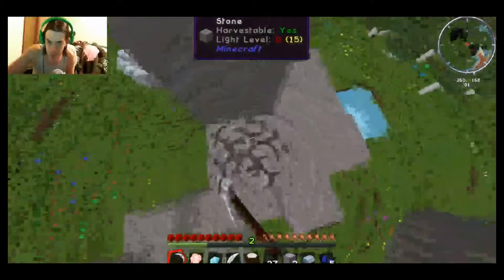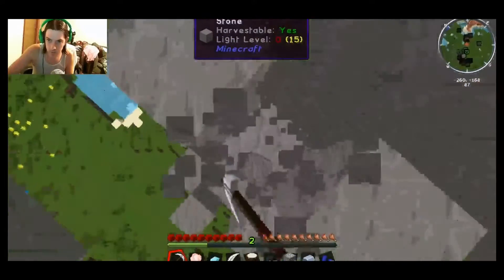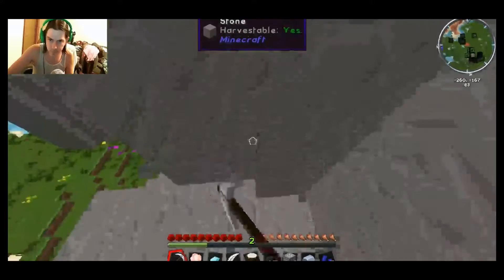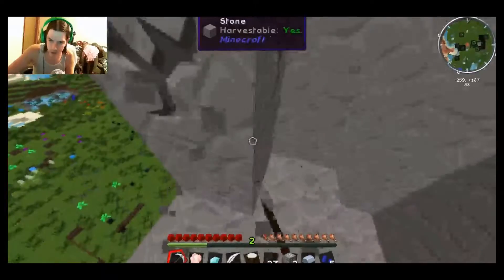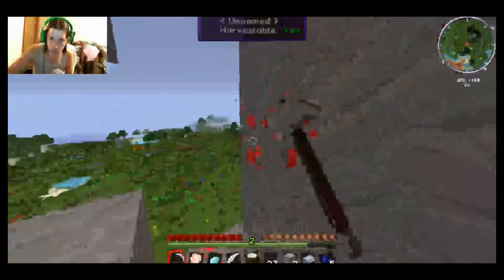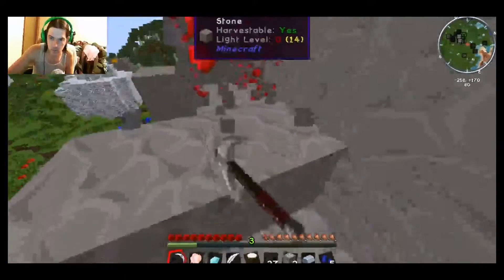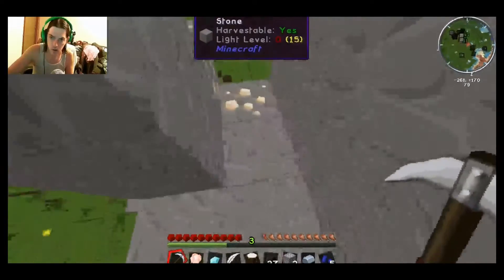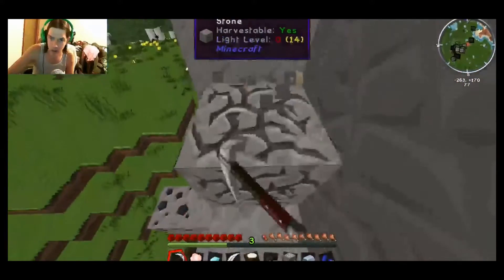There might be something in the middle — probably more ores I think. Oh yeah, there was some iron in there, there's coal as well, there's some redstone, and we found the lapis not just on the very outside of it. There's probably some in the middle at the bottom where it's thicker. Got some more iron — sweet.